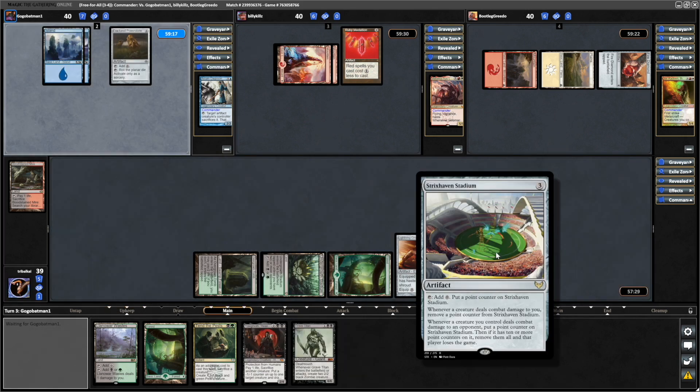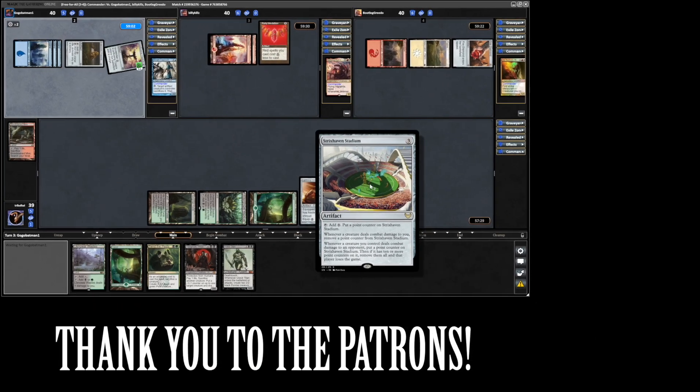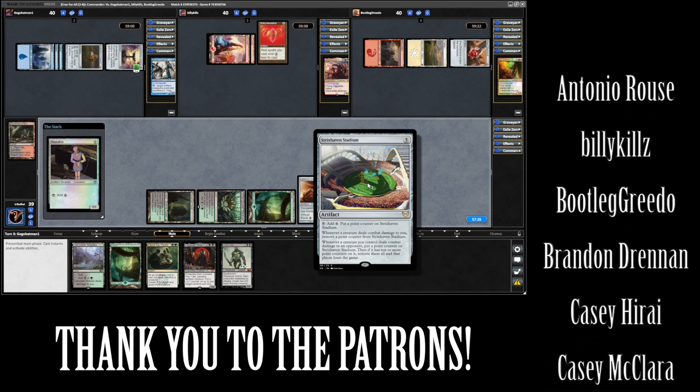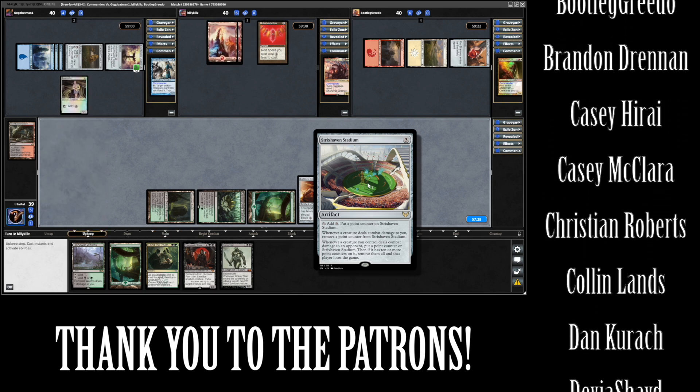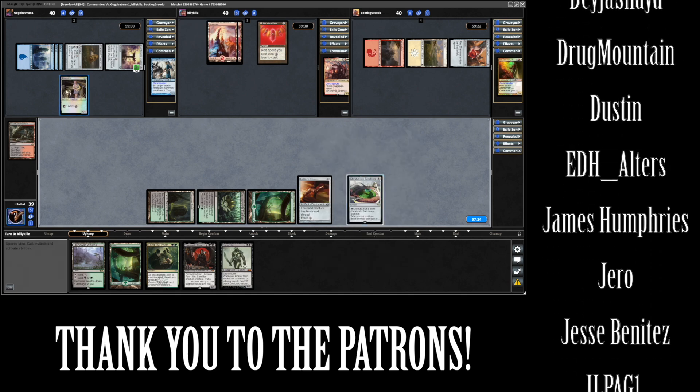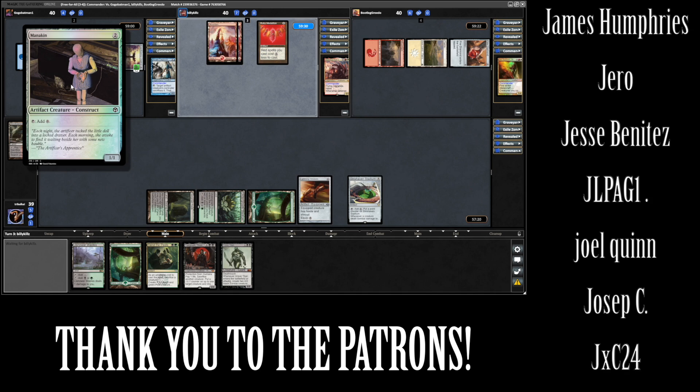Strixhaven Stadium is a new one from Strixhaven — whenever anyone deals combat damage to us, we remove a point counter from it. Whenever a creature we control deals combat damage to an opponent, put a point counter on it, and if it has 10 or more on it, remove them all and that player loses the game. We can also put a point counter on it when we tap it for mana.